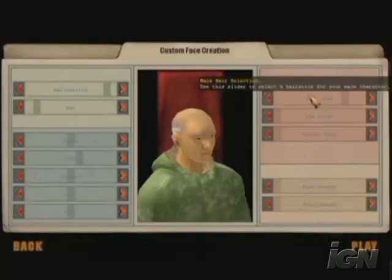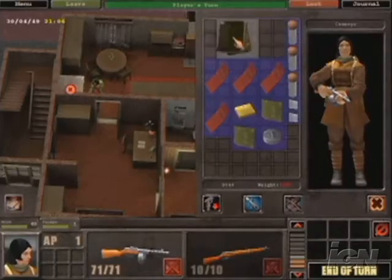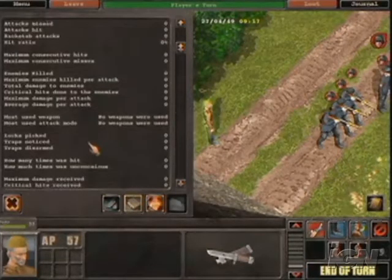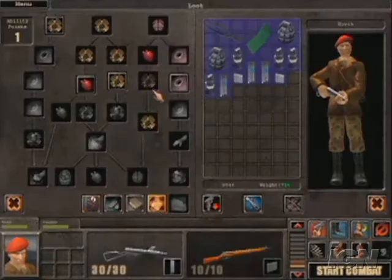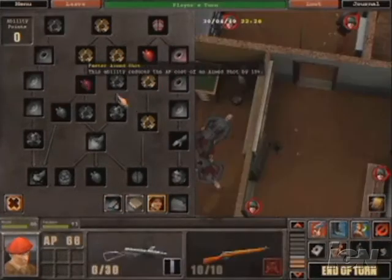Hammer and Sickle's role-playing system allows for full character customization, from clothing and facial features to skills and ability scores. Characters gain experience, which they can use to increase their skills associated with their character classes, giving players a true RPG experience.